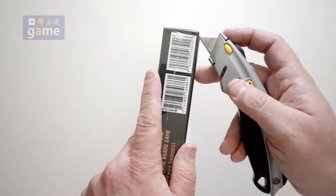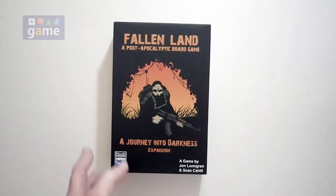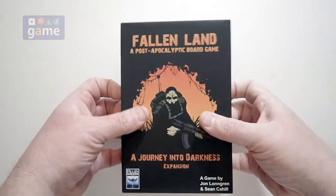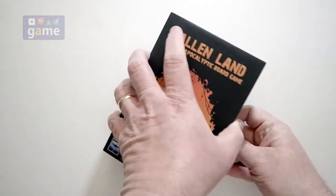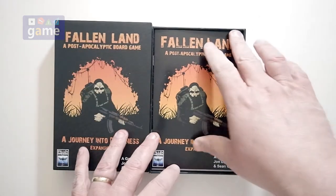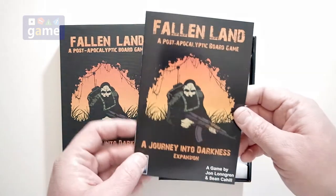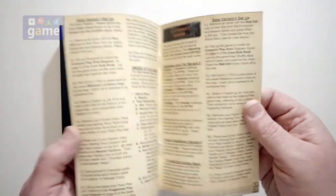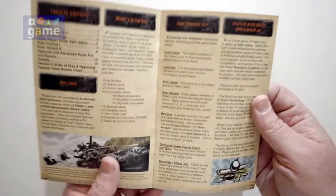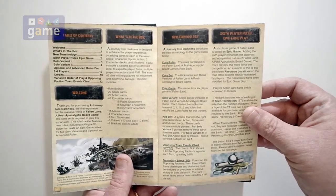So let's take a quick look at what comes in the box. Not quite so heavy as the larger game. Nice quality box. We've got our smaller manual for the expansion — it just comes in about 12 pages. It explains all the new components, new terminology, six-player rules. The other one's two to five, so this makes it one to six.